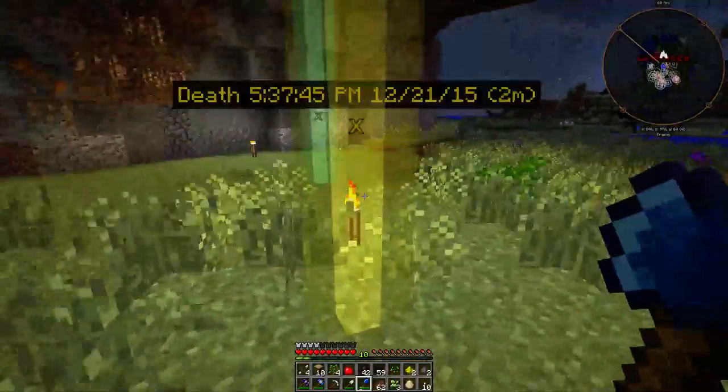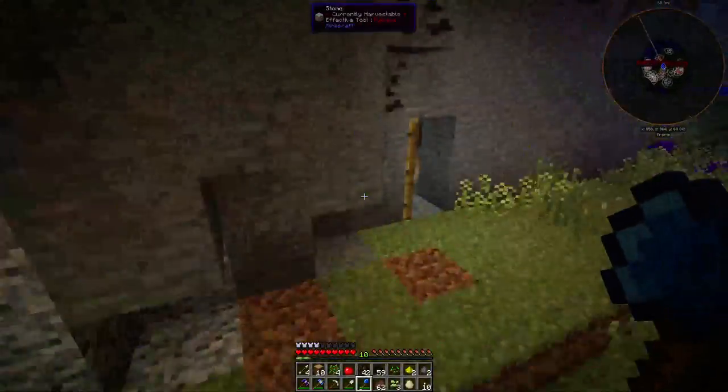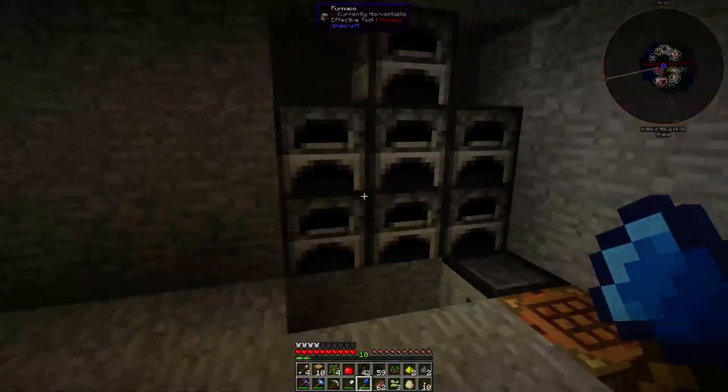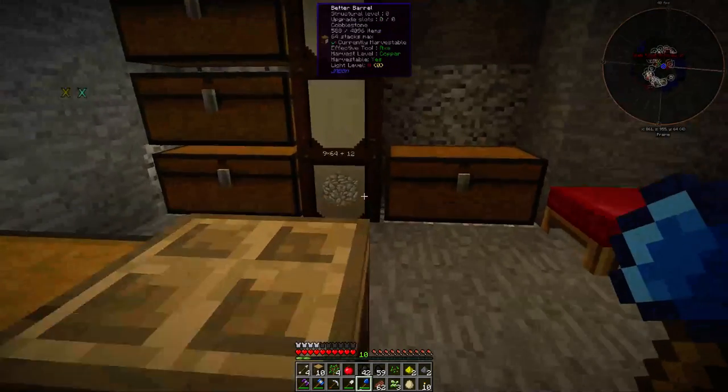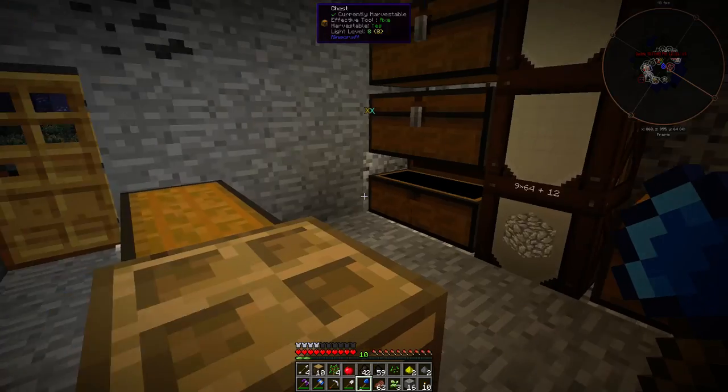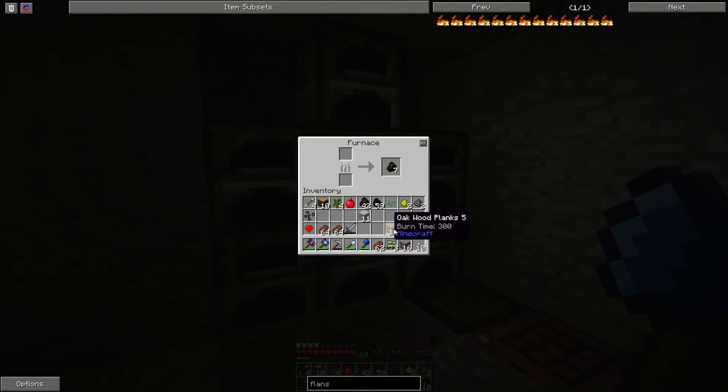Let's look into Magical Crops now since it's becoming nighttime, and I'm going to need a bucket. Now is the time to smelt up some of my iron ore. Let's get three iron, and then we can get a bucket of water and then I can open up a new room so that we can do this.